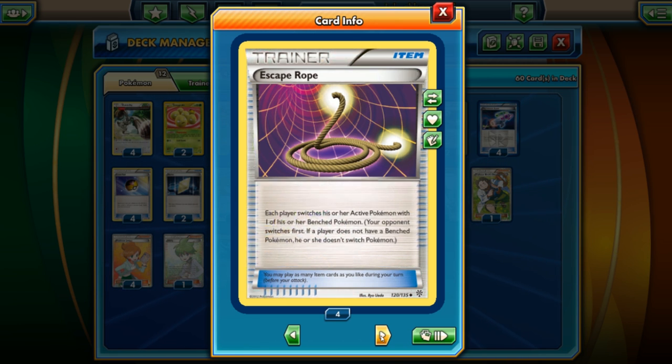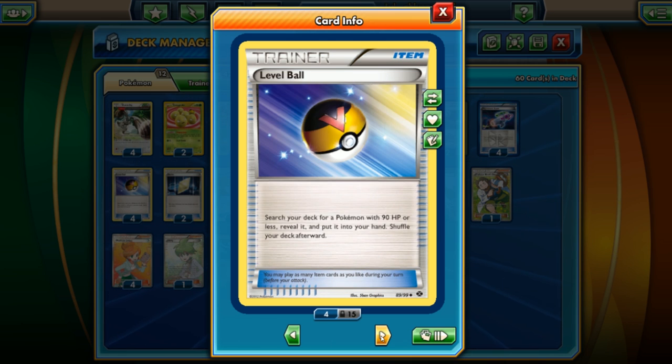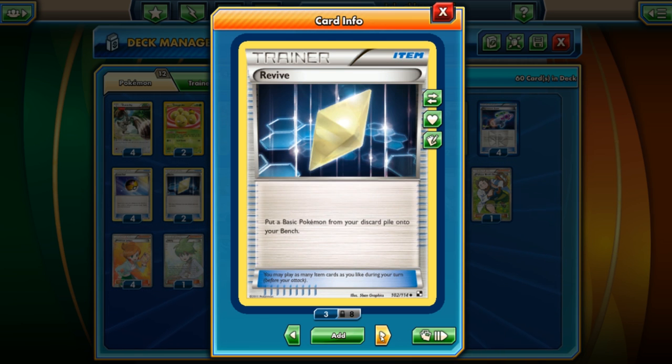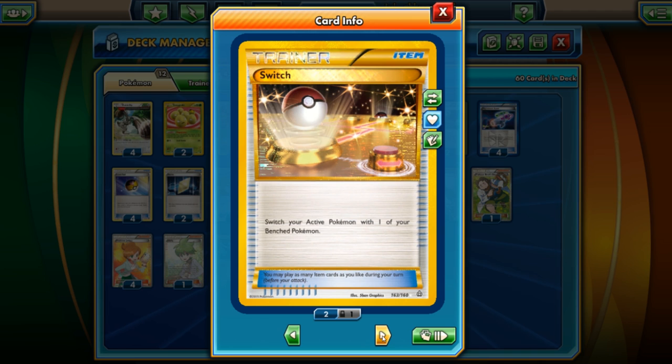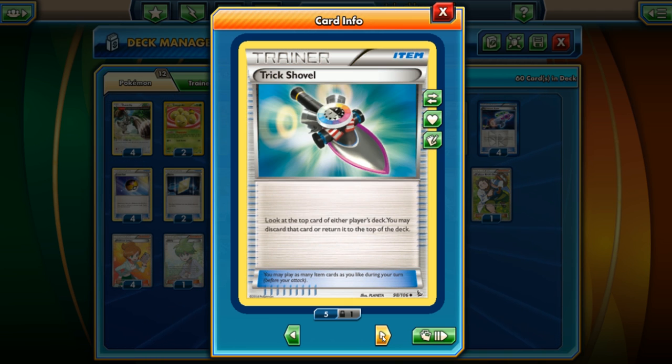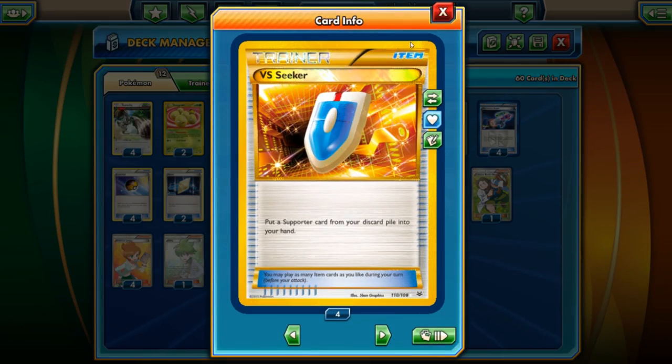We've got two Escape Ropes, Hypnotoxic Laser to slow the opponent down and poison them, four Level Balls, two Revives since Bunnelby is so weak — we can revive them and put them back onto the bench — Sacred Ash, three Switches, Trick Shovel to discard our opponent's Pokemon, and four VS Seeker.